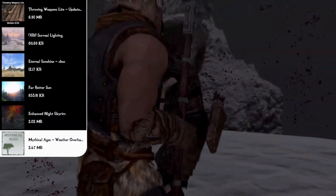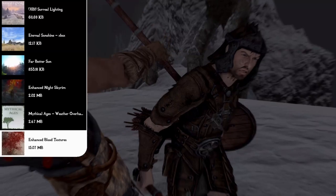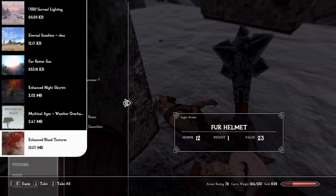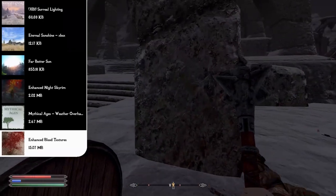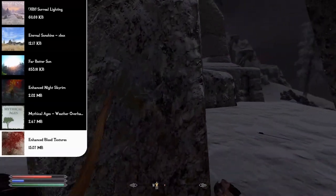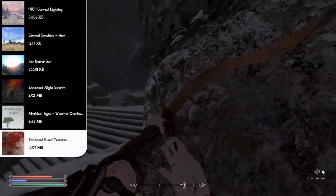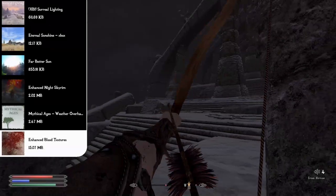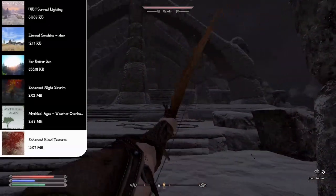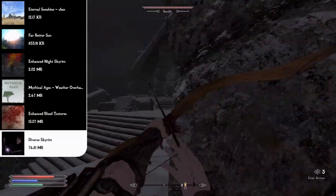For NPC effects, we start with Enhanced Blood Textures, which delivers bloodier combat with higher-resolution textures and additional features: kill-move animation spasms, blood drops when low on health, damage-based blood amount, blood pools, green blood for spiders, and even oil for machines.